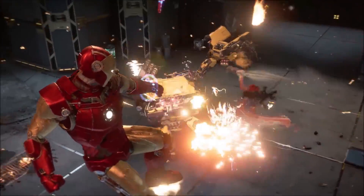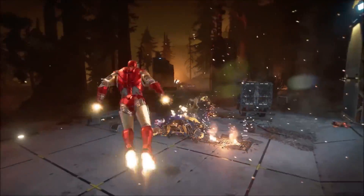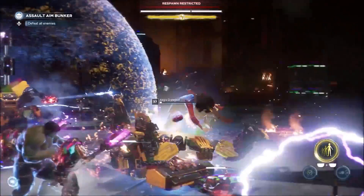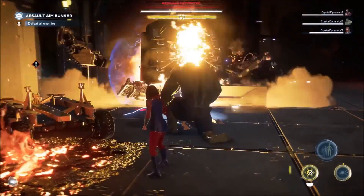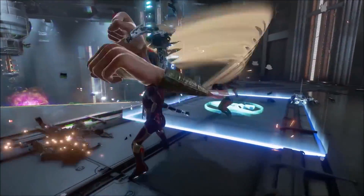You may have missed Kamala and Hulk performing a team finisher on that enemy in the background. When you max out a larger enemy's stun meter, two heroes can come together to perform a team finisher, which gives you a chance to take them down much faster. Teamwork makes the dream work.